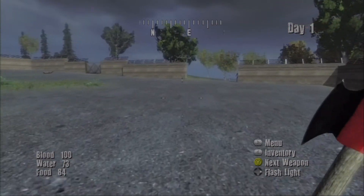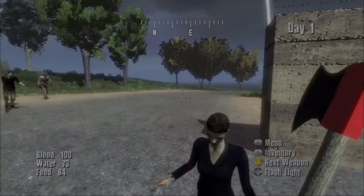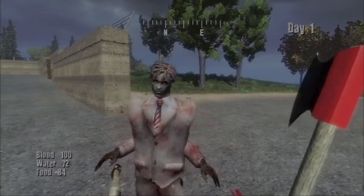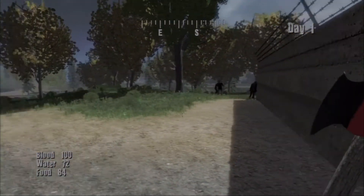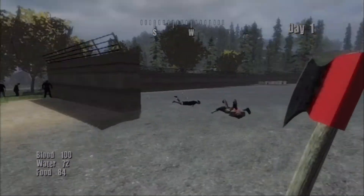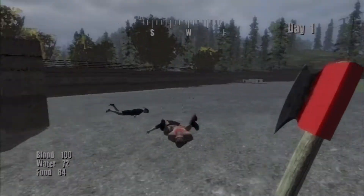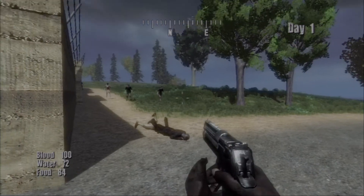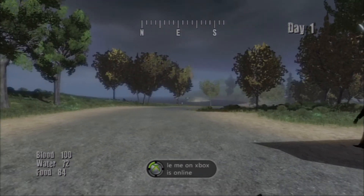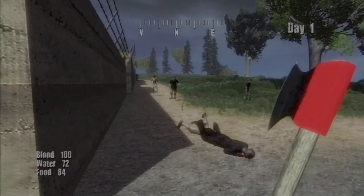Let me show you something over here while killing this zombie. See, if there's one zombie that's the only time I usually run at them, but when two come I back away. The axe is also very OP because it's a one-hit kill on zombies. Weapons like the pistol take about four shots, and the rifle takes like five shots. It's ridiculous how many shots it takes compared to the axe which is a one-hit kill.